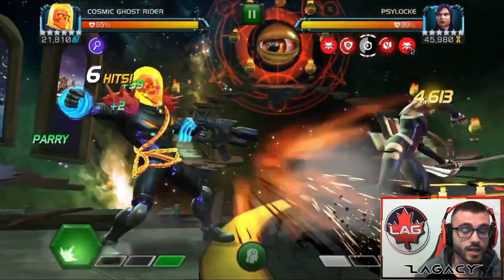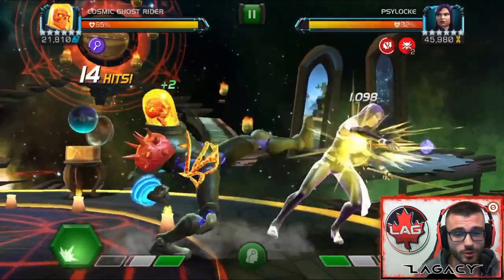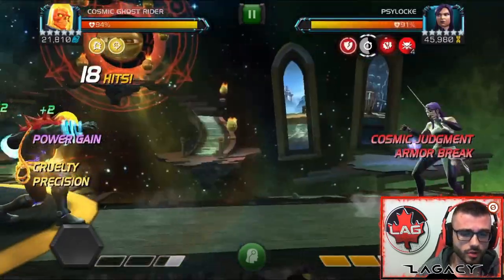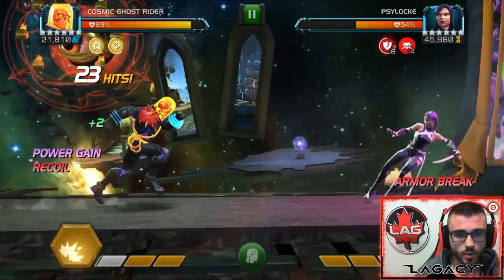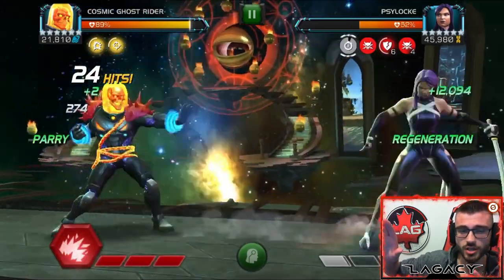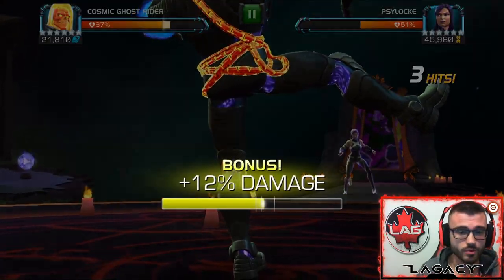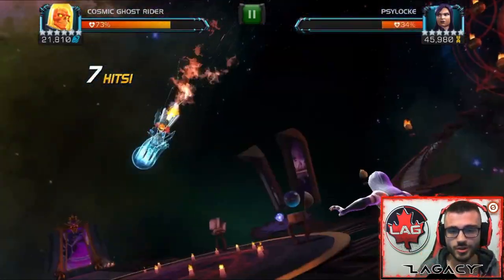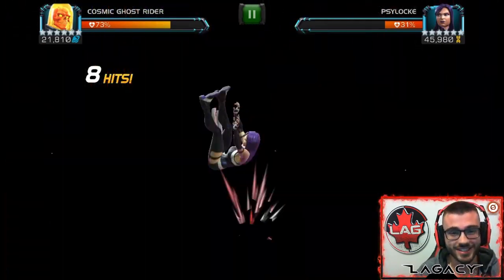In Alliance War you also use actual attack boosts, so that would also increase damage using these power boosts. How these power boosts work is they don't really work in places like Abyss and Labyrinth of Legends. They work because the damage that you get back is based on the percentage of health that your special basically takes away from your opponent. In Abyss, your special might hit for 200k but that's only doing a small percentage of their health, so you don't get that much back. But in Alliance War, man, these boosts are insane.